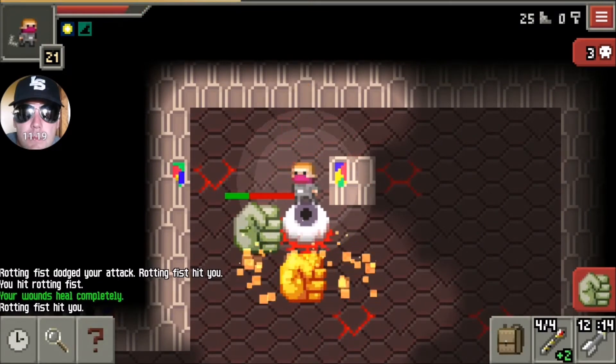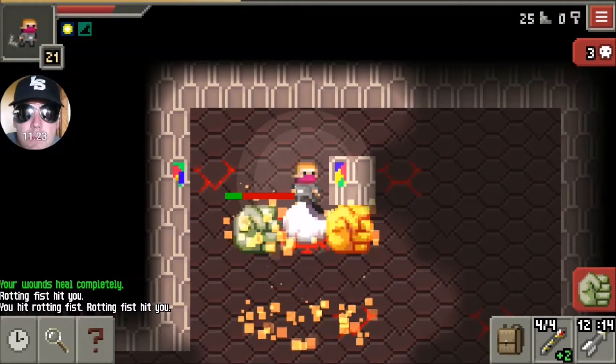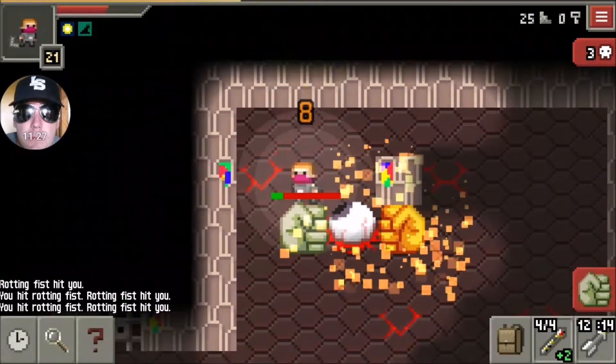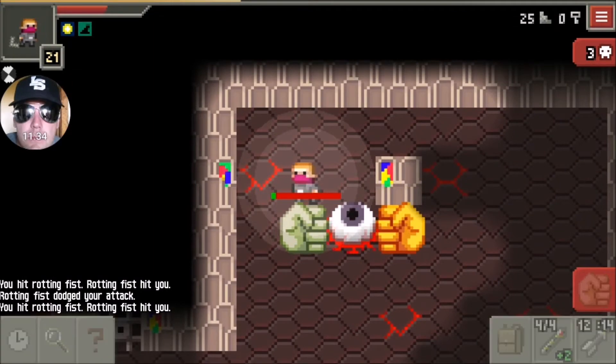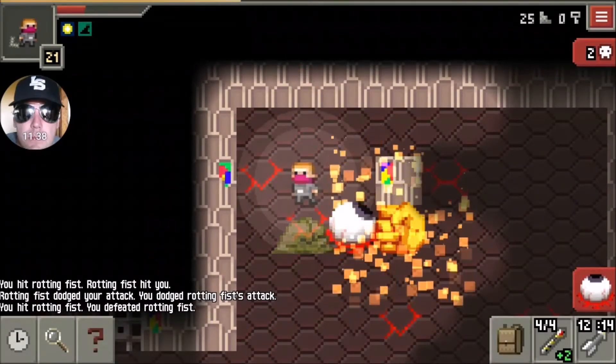I'm just getting wrecked. I decided to use a potion of healing to see how much I'd get hit — yeah, if I hadn't done that I would have been dead. I moved to a place where the orange burning fist can't get me. The burning fist won't drop anything either but he's only got 200 health, so I'm going after the big one now. One of them is out of the way.